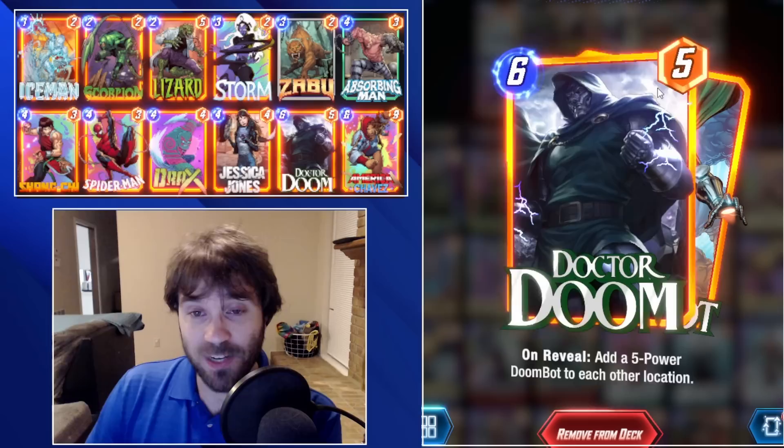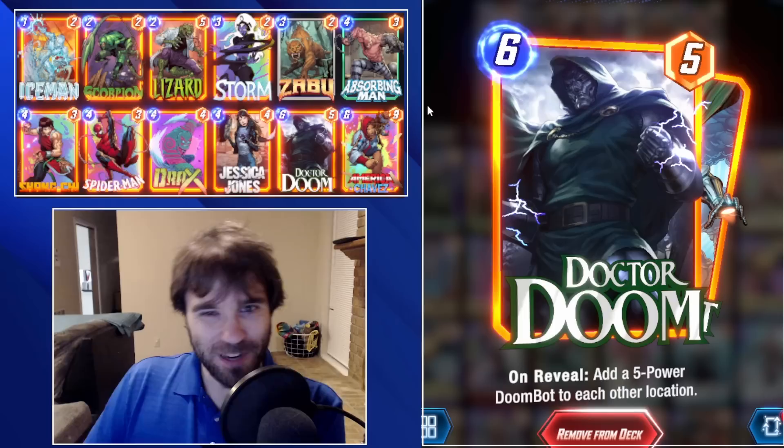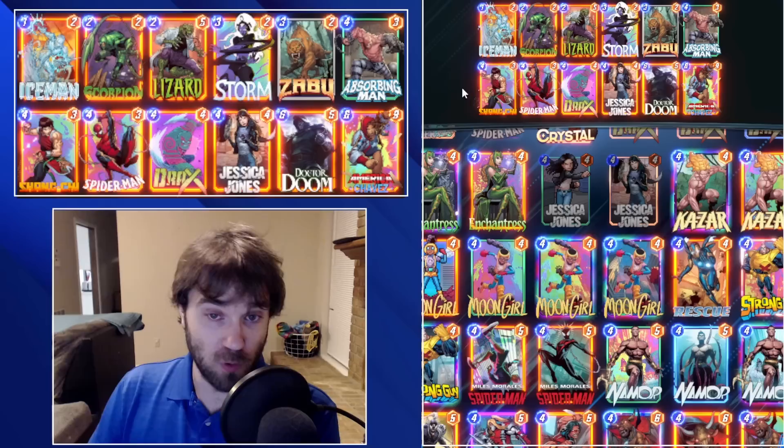Absorbing Man, Spider-Man, and Doctor Doom are all core in helping elevate the power potential. Doctor Doom is great in reaching hard-to-reach locations, pushing a little bit of extra power into that Storm lane. Spider-Man is the enabler for this archetype and for locking down your opponent.